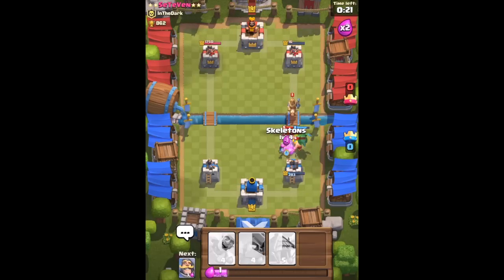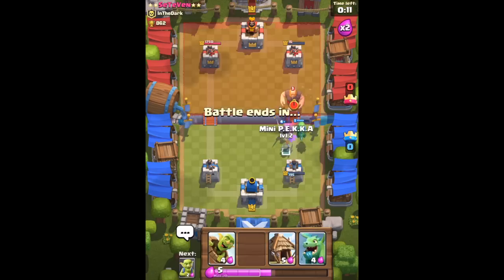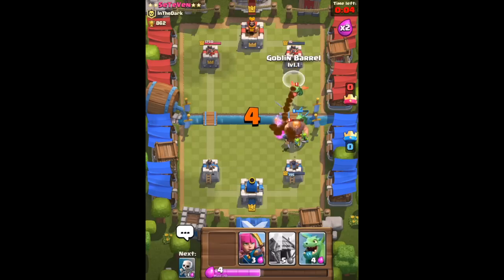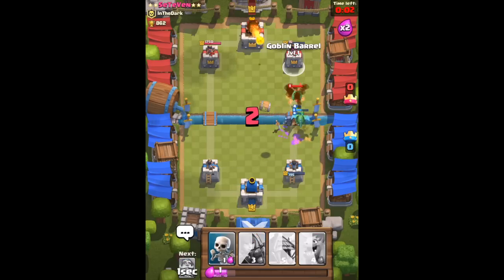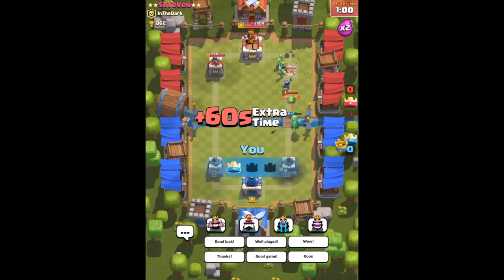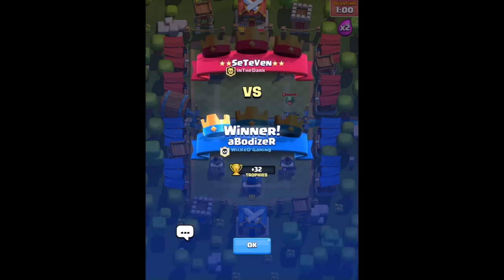29 seconds left and I'm trying my best not to let them touch my arena building. Oh my god, the prince is here again — let's try not to let them hit the building. I'm really nervous right now. The giant is here too — okay, the goblin barrel will do their job. Oh no — I was lucky, I just have 16 HP left! That was a good game.